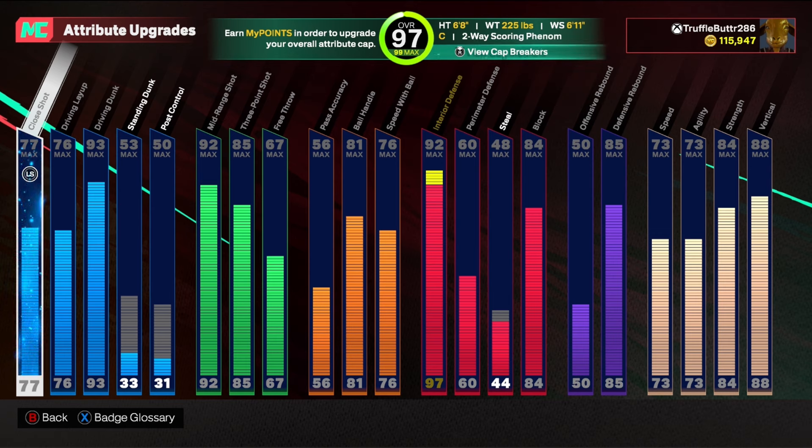On defense, even though I'm 6'8", couple that with the 92 interior — which is now 97 once I added the cap breakers — with 84 block and 84 strength. If you're in positioning and know what you're doing, you're going to be a problem on defense. My takeover gives me plus 15 strength, so I have 99 strength, 97 interior, and 85 block — just wreaking havoc out there. The 88 vertical is key; it allows me to beat those seven-footers on rebounds. With 85 rebound, 88 vertical, and 90 to 99 strength depending on takeover, it's going to be tough to defend. On defense I can guard the perimeter — 60 perimeter defense. I wouldn't say I'm the best, but if you have stick work and can anticipate moves, you'll be good. Just don't take a lot of tough layups and close shots.